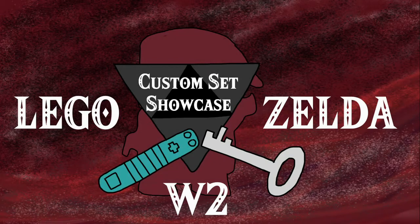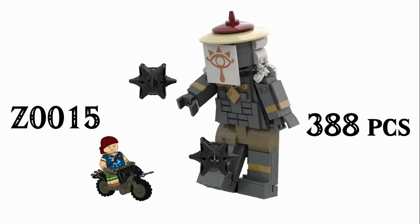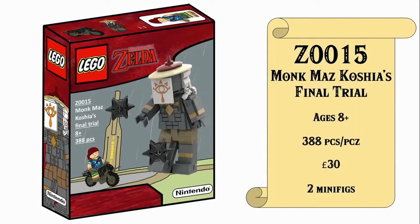Good morning everyone and welcome back to another episode of the Lego Legend of Zelda Custom Set Showcase Wave 2. This is week 4, where today we'll be taking a look at Z0015 with 388 pieces, Monk Mazkosh's Final Battle. This is set number Z0015, Monk Mazkosh's Final Trial, ages 8+, with 388 pieces, retailing for about £30, with two minifigures, one extra brick-built character, and a vehicle.